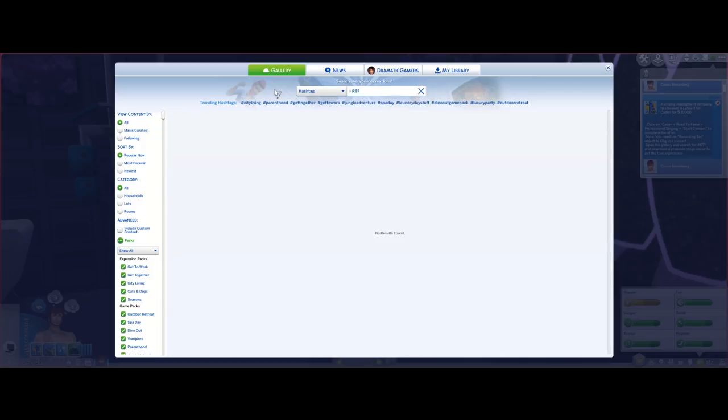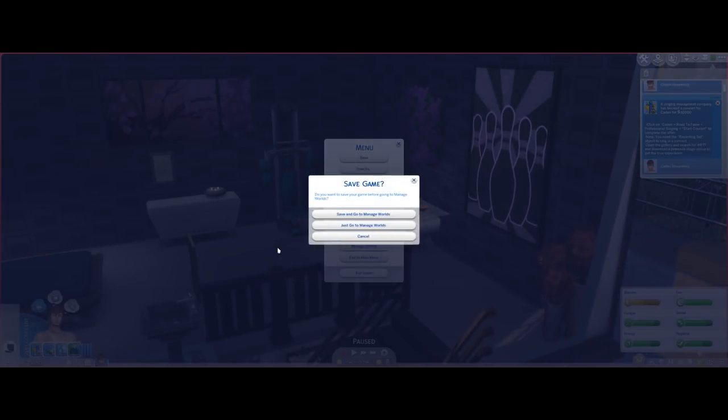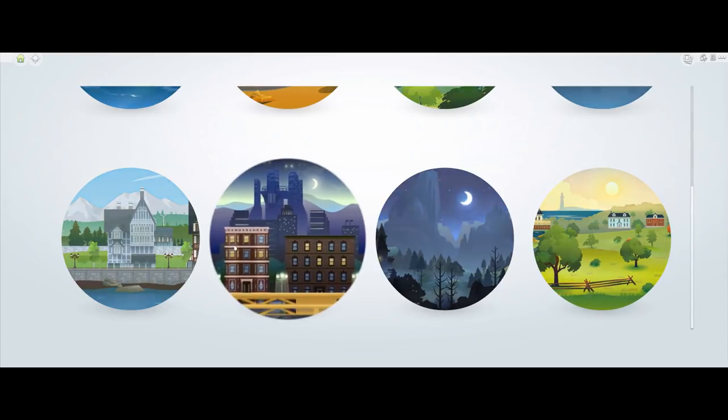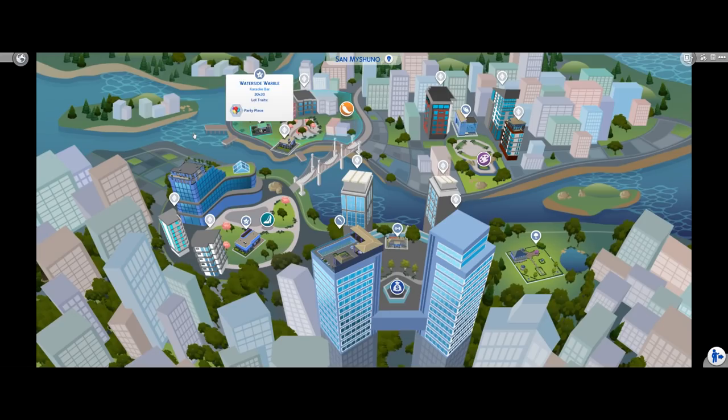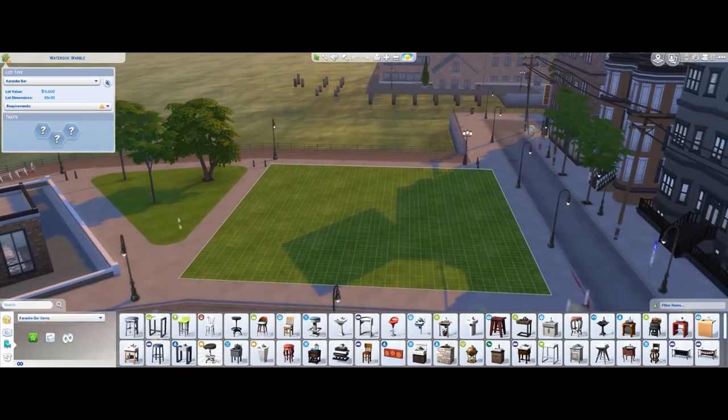What you need to do is go to Manage Worlds. You can select any world you want — I'm going to go with Saminshuno and replace this slot. We're going to go to build mode. You don't have to do this on a pre-made lot; you can do it on an empty lot.